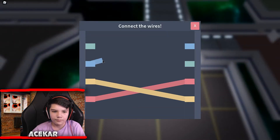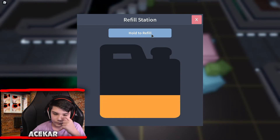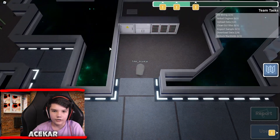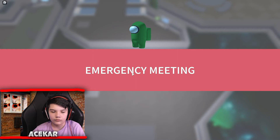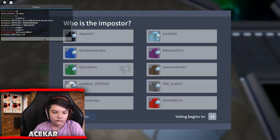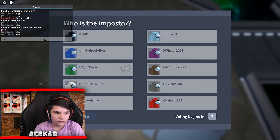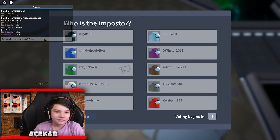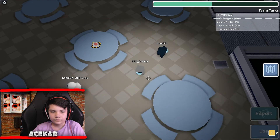Boom boom boom, bing bop, okay. I'm gonna do this fuel thing. We're going to electrical and do my tasks, files. Bing boom — now I'm gonna — oh, here we go, green again. Why blue? When, where, why? Okay, call the meeting — let's get details. We'll be listening.